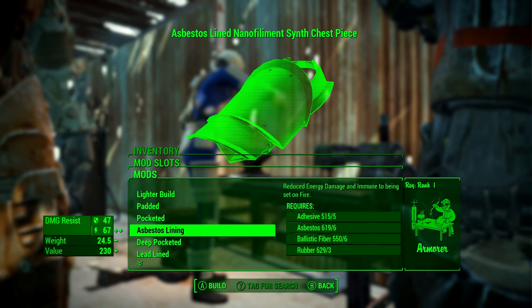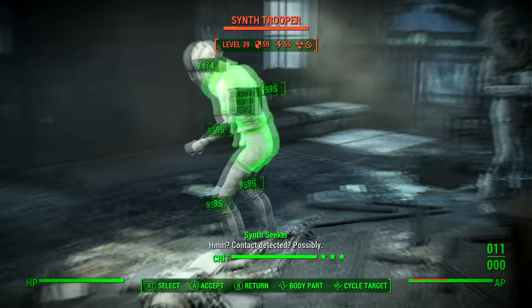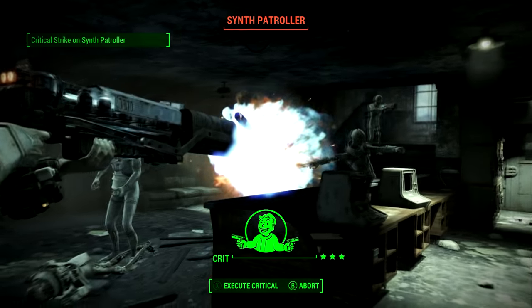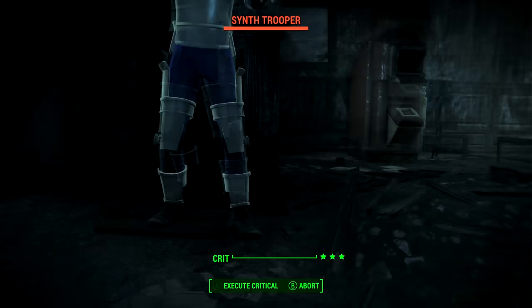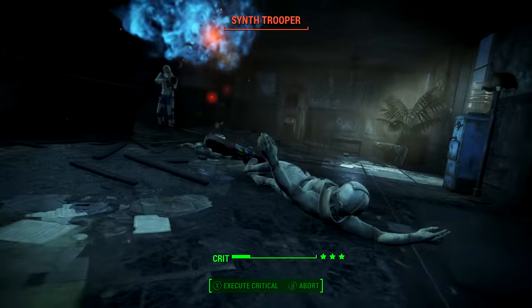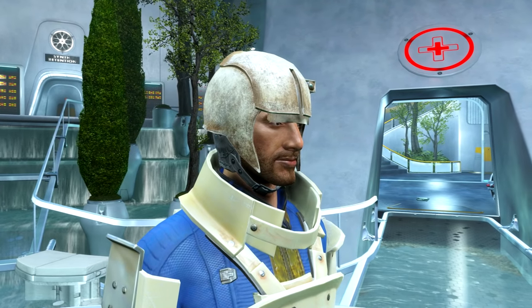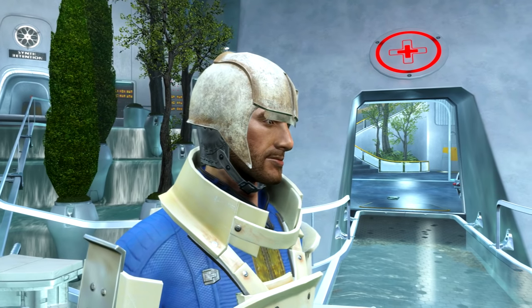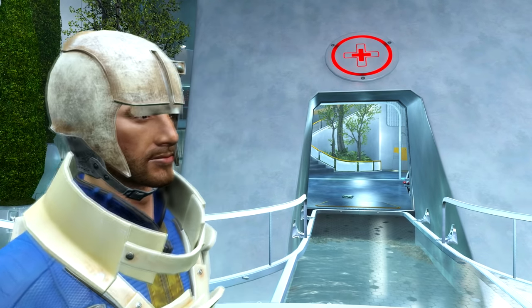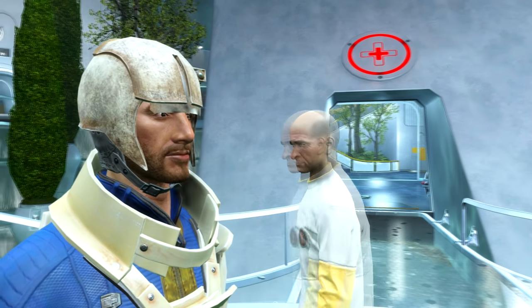So where do you actually get this armour? There are two ways. The harder way is to go out into the wasteland and kill synths who wear it, so you can loot it off their corpses. That will take you a while, and secondly the pieces that you find in the wasteland will be all scratched up and damaged, as you can see in the video.